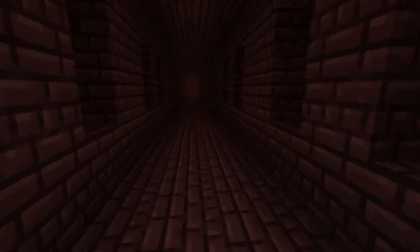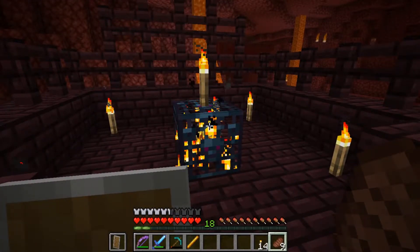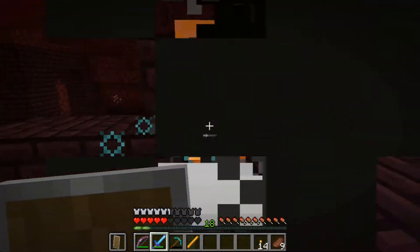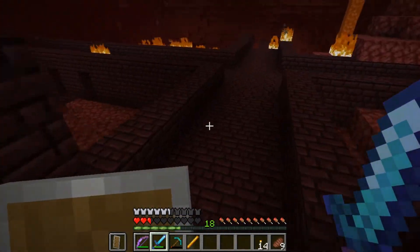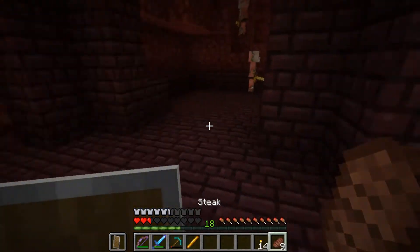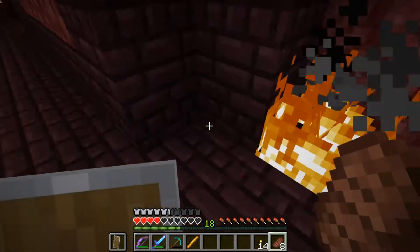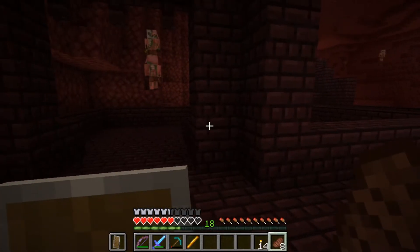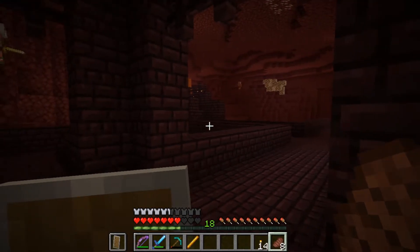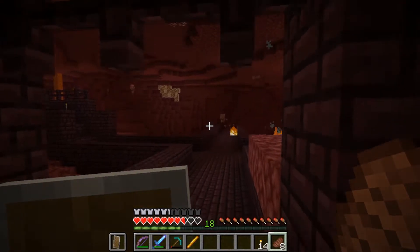It is marked on the website as high priority, so hopefully it will be fixed. But while we wait for a fix, I can at least find a blaze spawner and get the coordinates written down so that I will have that handled next time. It turns out that the spawners are actually working, so I'm able to get blaze, just not wither skeletons, apparently.